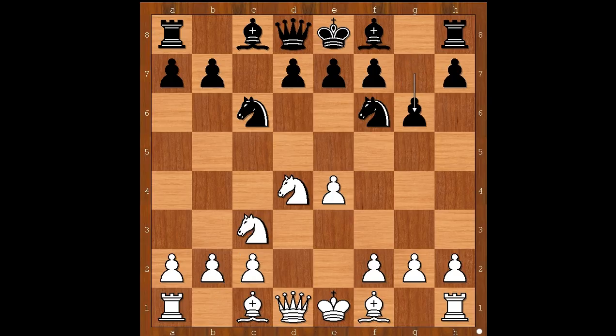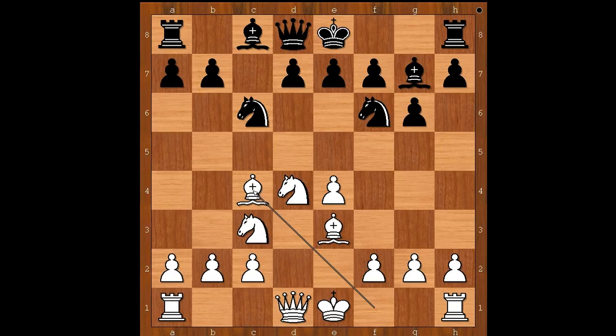And now g6, going for the Dragon variation of the Sicilian defense. Bishop to e3, bishop to g7, bishop to c4. Black to move.